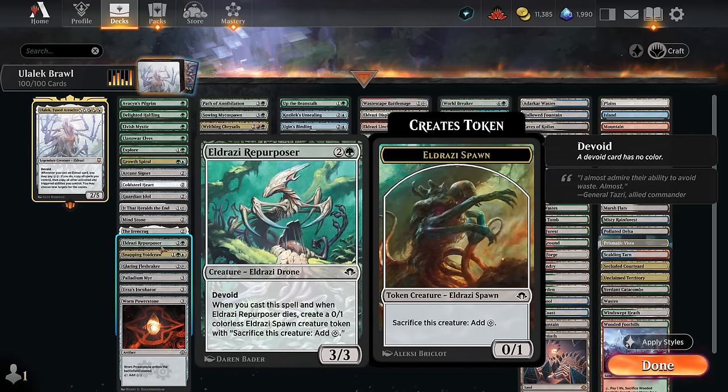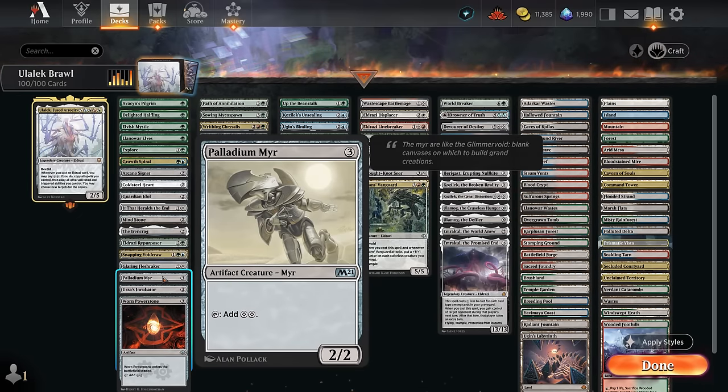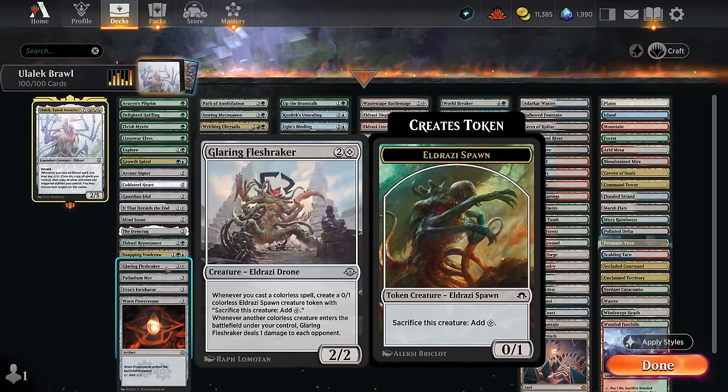The Repurposer makes a spawn token when we cast it and when it dies, so it's also decent to copy with Ulalek. We've got the Voidcrawler, which is very similar to Palladium-ir tapping for double colorless, but this one's also an Eldrazi that can draw additional cards in the late game. Palladium-ir is still worth running since the ability is very nice alongside Ulalek. The Fleshraker is another great one to copy as it can repeatedly make spawn tokens and also ping the opponent, so it's also a win condition.